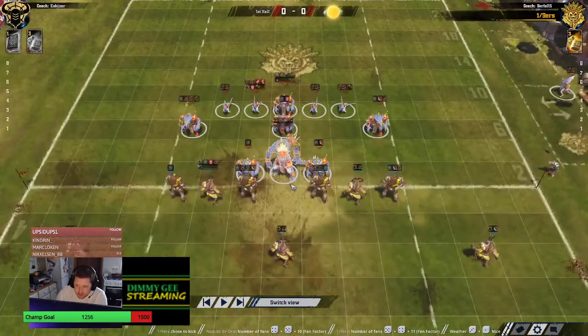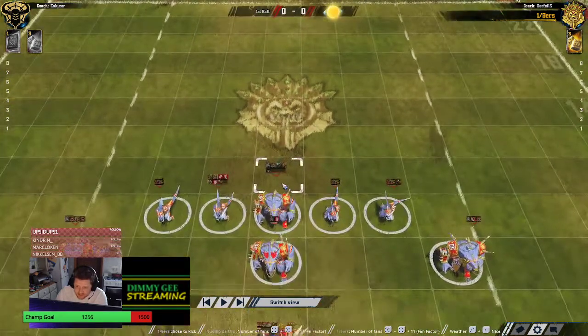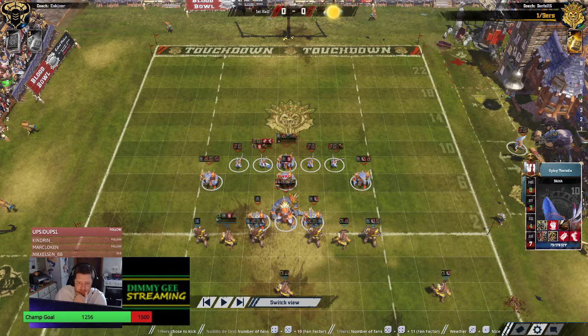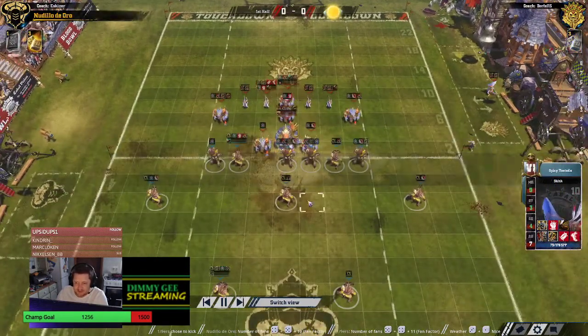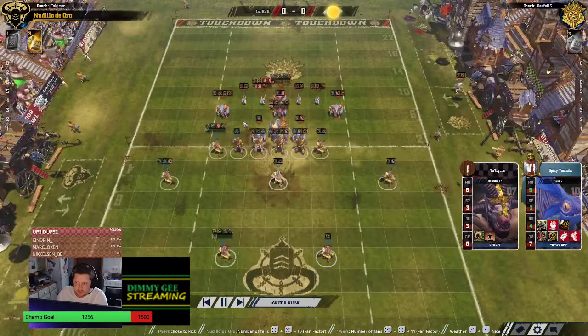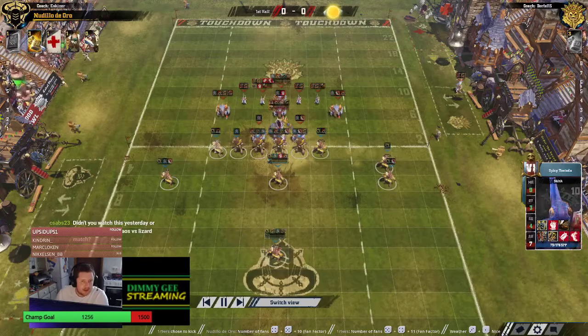Rookie Crocs: Block, Guard, Block Guard, Mighty Blow, Block, Mighty Blow, Blodge, Break Tackle — no Tackle. There's a Frenzy Mighty Blow Pile On Tackle Saurus. And check this guy out — Edge 4 Movement, 9 Strength, 3 Sidestep Skink — that is insanity. He's actually got a Loner, which means he only had 10 players going into this game. Live by the Claw, die by the Claw. He's also got himself a Babe.